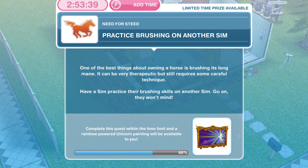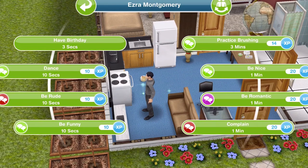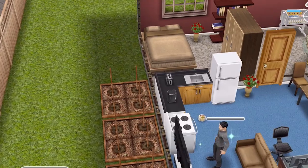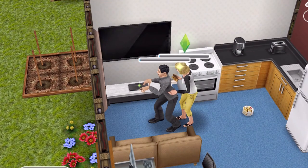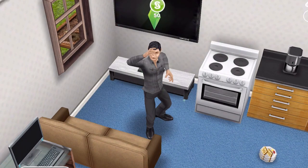The next thing we need to do is practice brushing on another Sim. One of the best things about owning a horse is brushing its long mane — it can be very therapeutic but requires some careful technique. Have a Sim practice their brushing skills on another Sim — click on another Sim and practice brushing their hair for three minutes. The Sim pretends to be a horse while she brushes his back. We have finished practicing brushing.